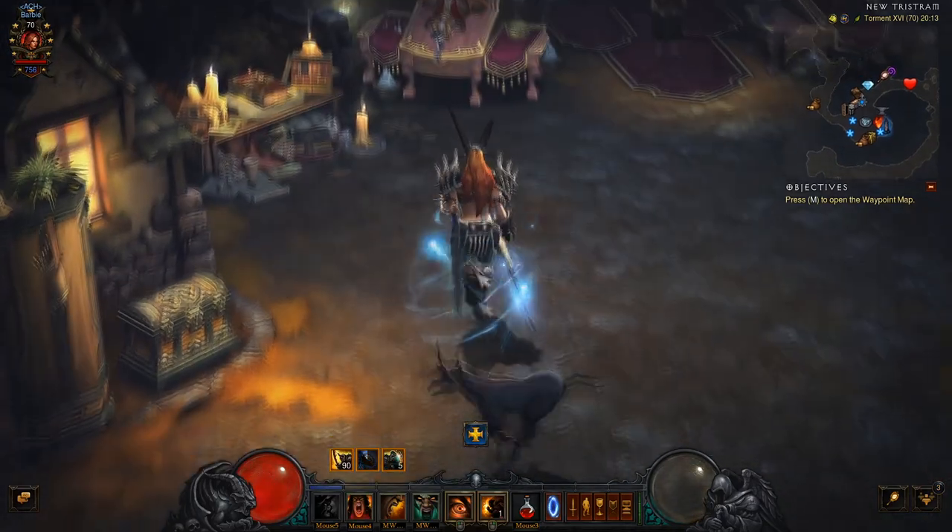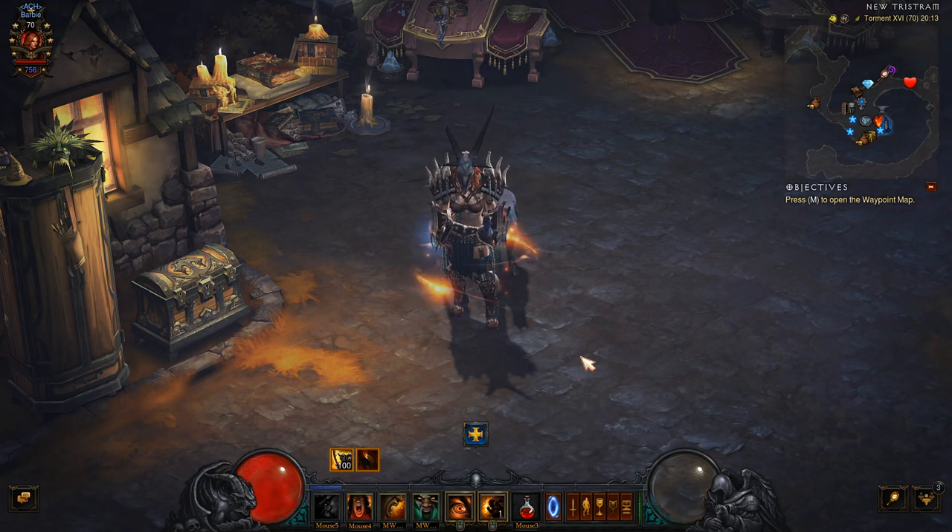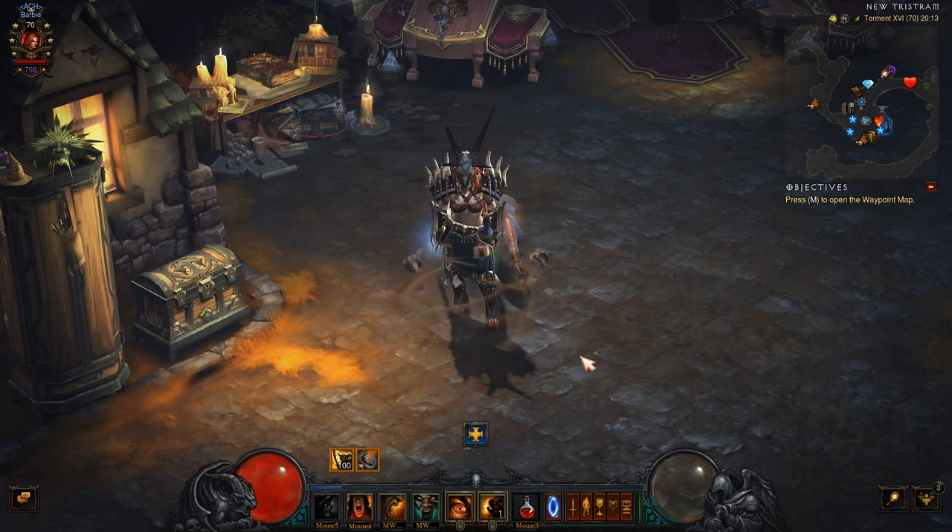Welcome back Nephilim's to another not so perfect guide. This guide covers the new Barbarian set, Horde of the 90 Savages. This is a brand new build set for Season 20.